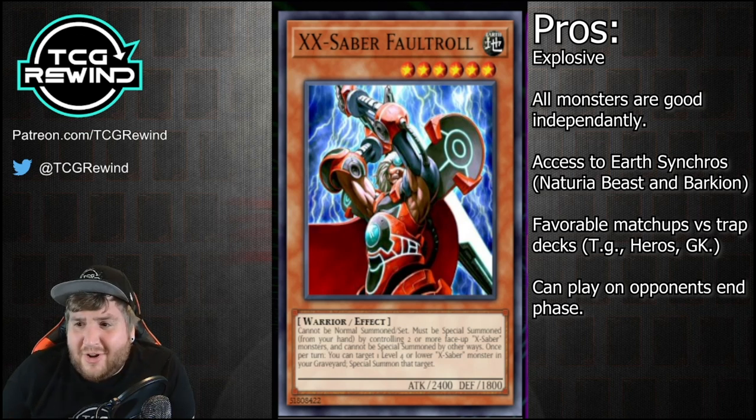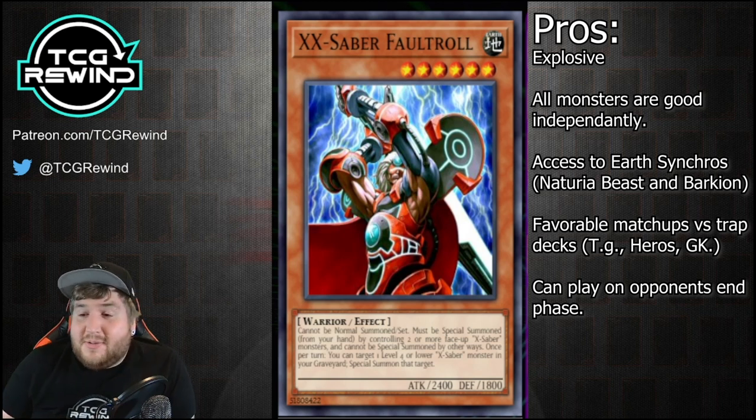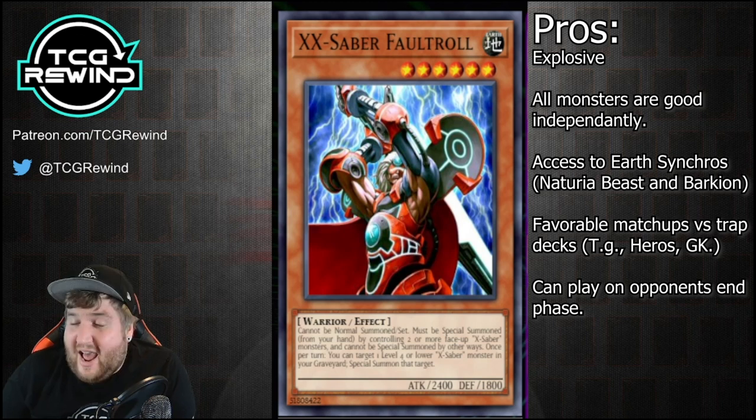I see a lot of people say that X-Sabers are super weak to Maxx C. But in my experience of playing the deck, I feel like this deck is not weak to Maxx C at all — there are a lot of ways to play around it. The big one is that you can play during your opponent's end phase. A lot of cards let you summon monsters during your opponent's end phase, and then there's a lot of uncertainty on how far you're going to take an extension after that.